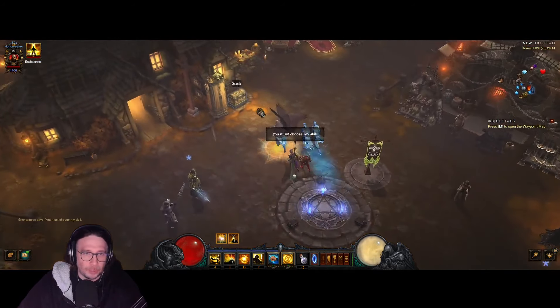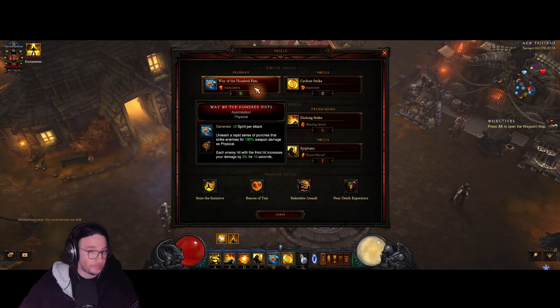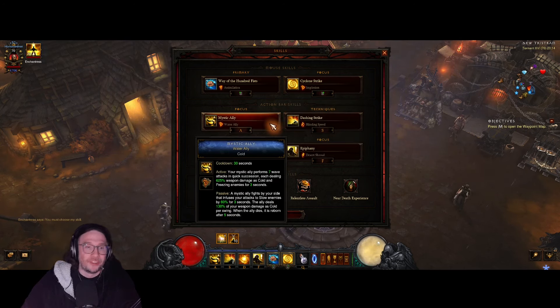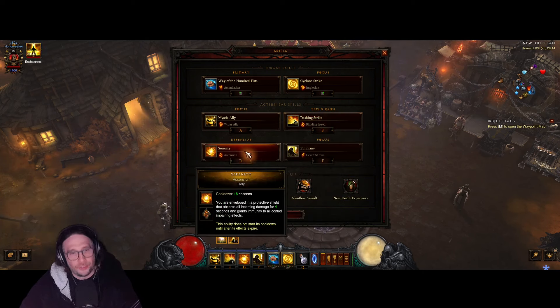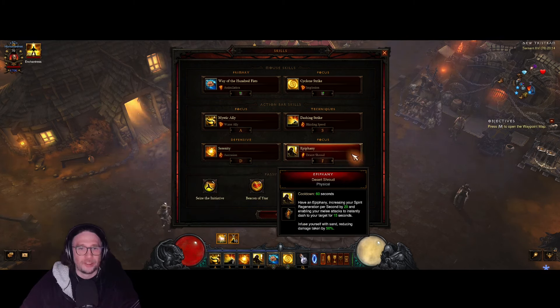Now, how to set up the build properly — which skills and passives to use. Waypoint on the fist with the rune Assimilation — very straightforward. Cyclone Strike with Implosion, which will pull enemies close to you so you can hit them faster and harder. The Mystic Ally is going to be the Water Ally, especially since we only use the Cold one for the speed GR. Dashing Strike with Blinding Speed — you have two charges and gain 40% increased chance to dodge. Serenity with Ascension, which buffs and protects. Epiphany with Desert Shroud, which increases your Spirit Regeneration by 20 and enables your melee attacks to instantly dash to your target for 15 seconds.